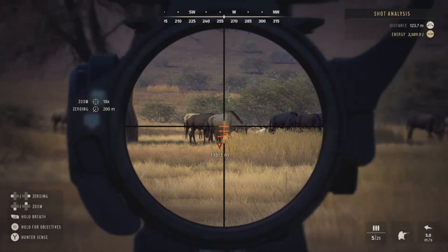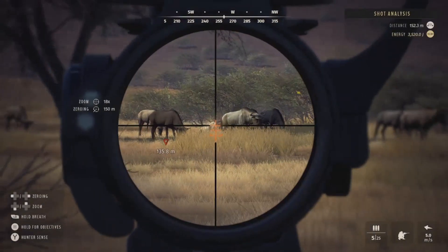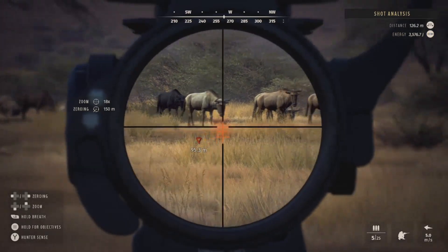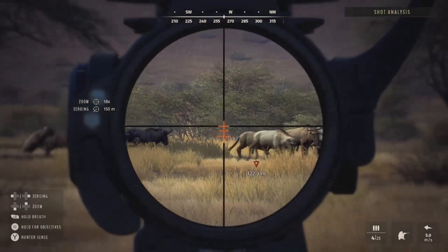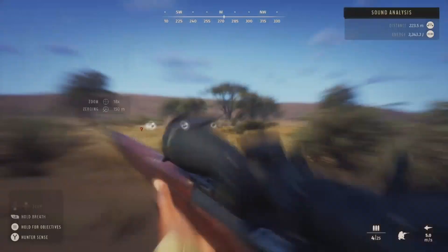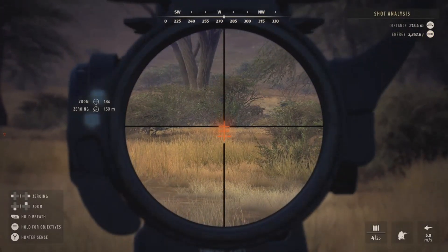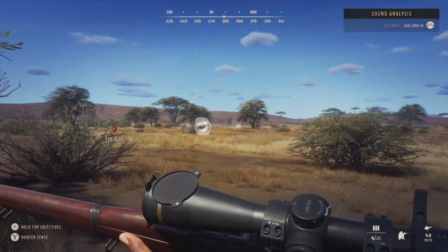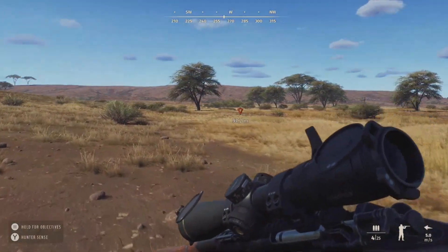He's about 130 out - I'll zero for 150. The scope is moving all over the place and he's starting to move, so we'll wait until he gets a little closer. He's about 122 out - let's take that shot and we just pulled it. I don't know why the scope is glitching like that - absolutely terrible. As you can see the scope just glitches around a bit. I don't know if it's when I'm crouching or what - that's unfortunate. We're going to see if we can catch up and get a better shot.